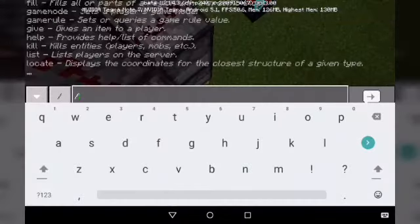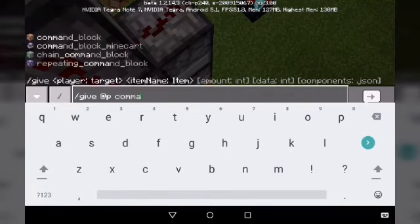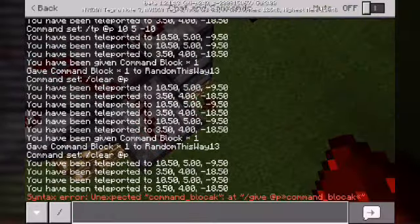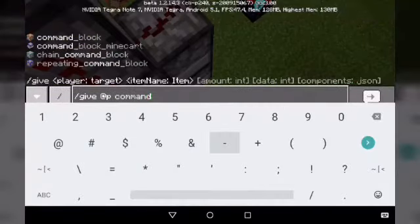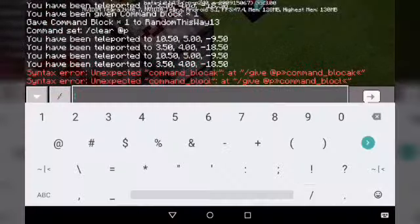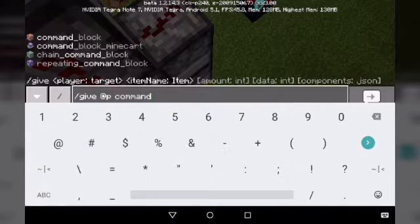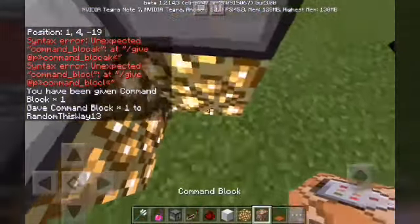I need to get command blocks too. Man, I'm forgetting a lot of things. Slash give at p command_block. Damn. Slash give at p command_block. Oh man, I forgot how to spell command. Underscore block. Dammit. Give at p command_block. Stop trying to type so fast, Random. Won't get you anywhere.